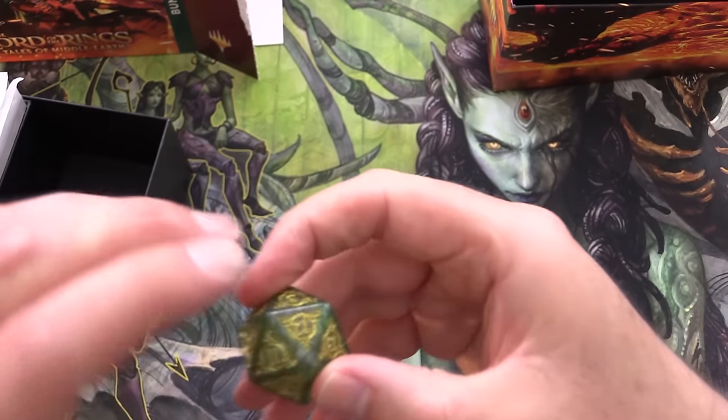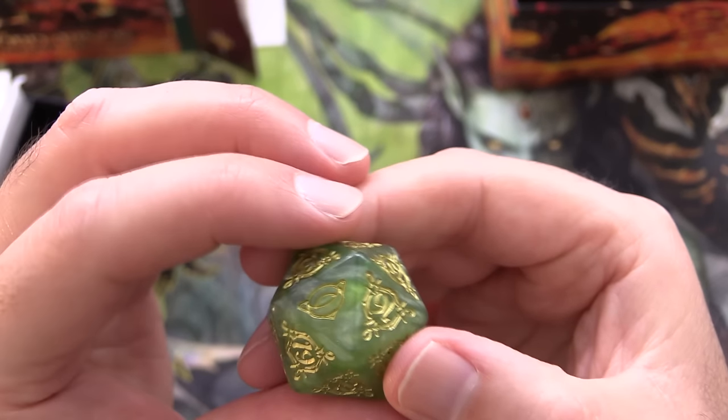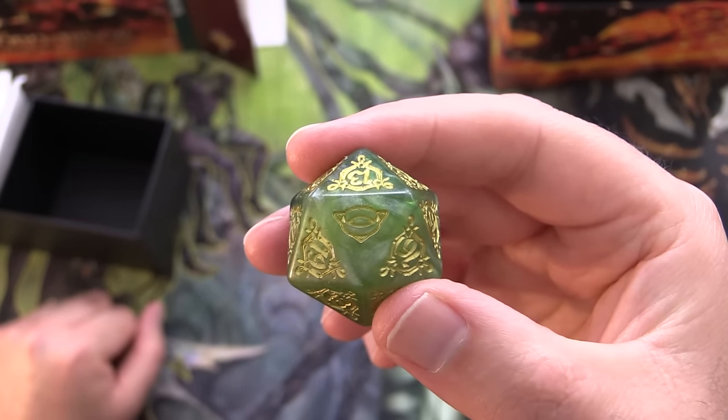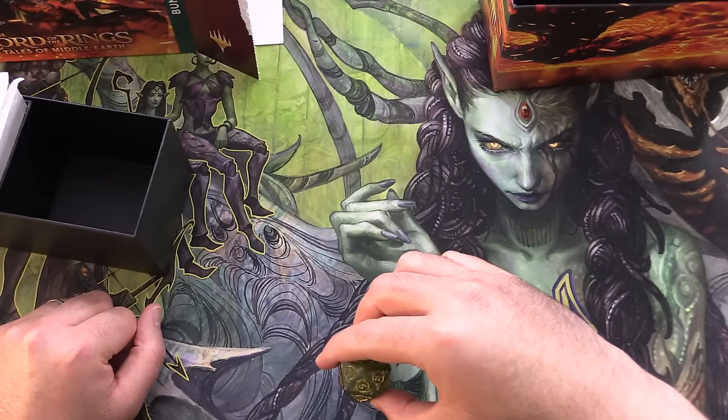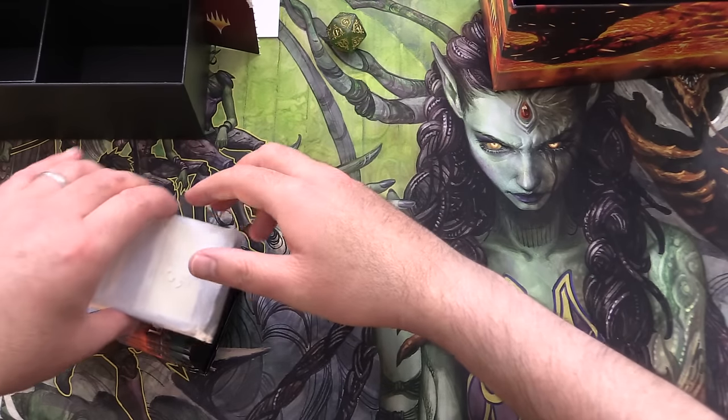So there are a couple of different variants for the spin-down. It looks like we've got the green one here - green and gold. There is the ring symbol. That's for all - they're lucky seven. And that is a five. Okay, never mind. Maybe we won't be quite so lucky today.